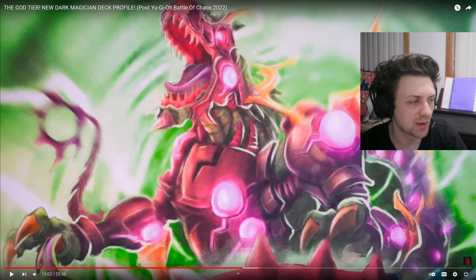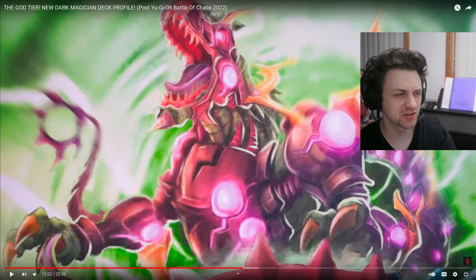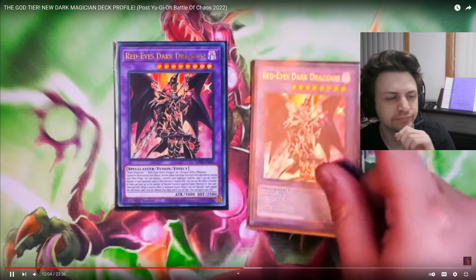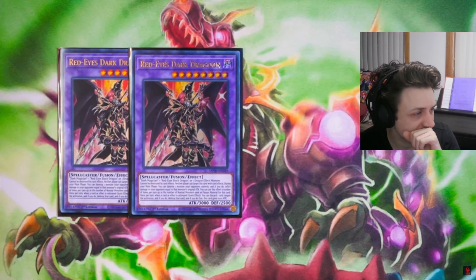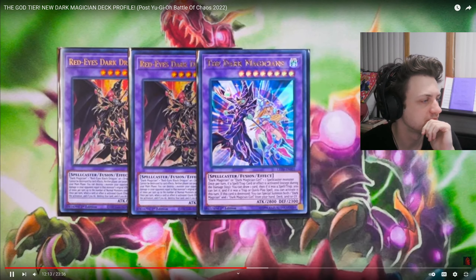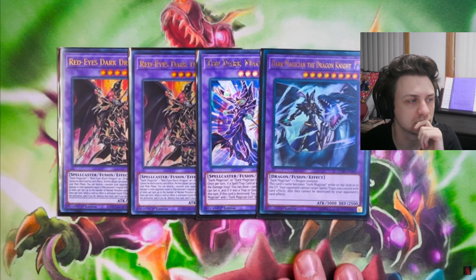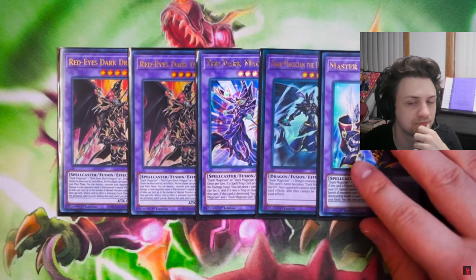Alright guys, off to the extra deck. I do agree — traps are much better right now, but in saying that, that makes Retaliating 'C' better as well, so I don't know why he's not playing that. One copy of Dark Magicians — very standard. If you want Dark Magician and the Dragon Knight, this card is absolutely mandatory to play in this deck. You can actually make this card going first to help protect your backrow from cards like Lightning Storm, which is great.